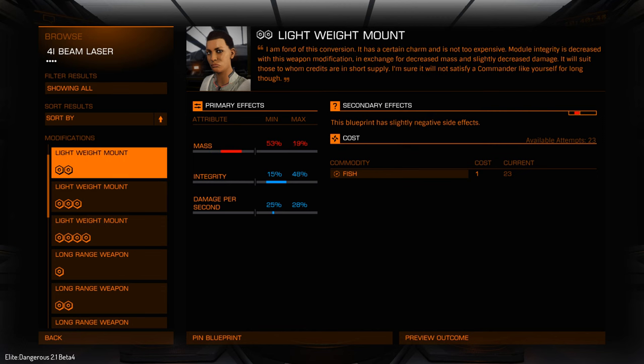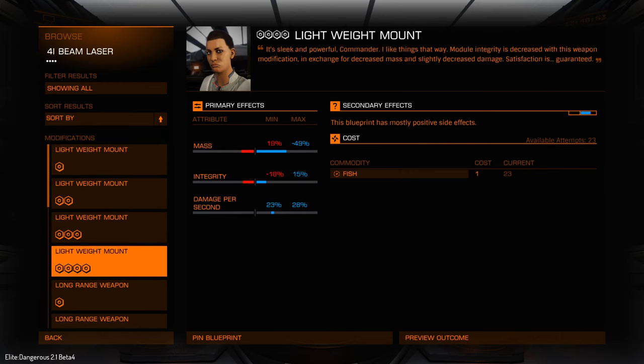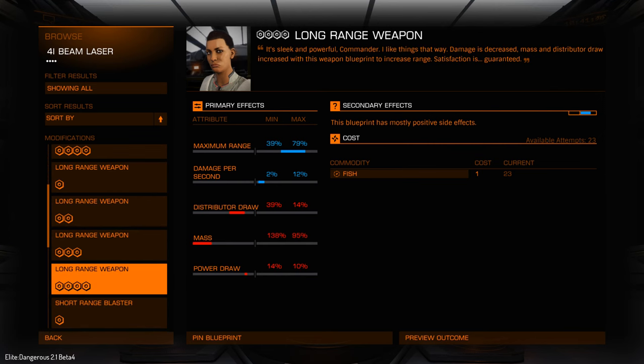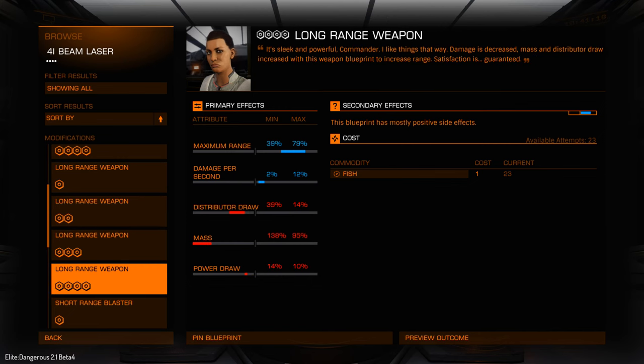On the left we have a list of recipes or modifications. For this example we go for long range. You can see there's a little bolt underneath — that gives you an idea of the strength of the modification. The one is low and it goes up to five. On this one there isn't a five, only a four is the maximum. But you can see the maximum range bars change. So if we go to the last one which is grade four, on the right we're given a bit more detail. We have primary effects: the range is being increased between 39% and 79%, and damage per second gets a 2% up to 12% boost. Those are in blue which means that is going to improve something.